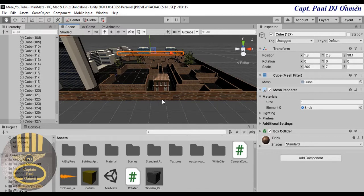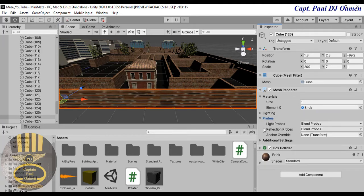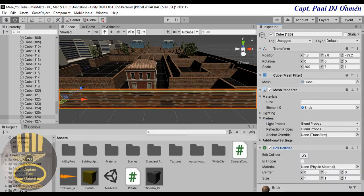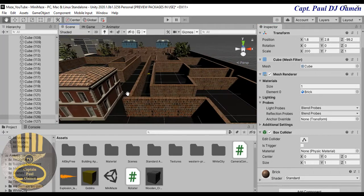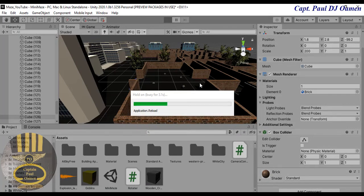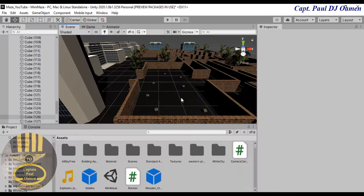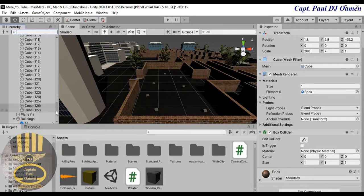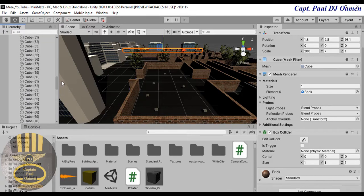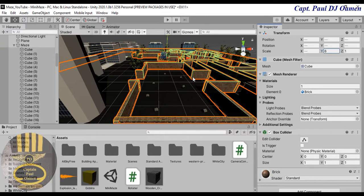You shouldn't be able to fall off anymore. Look at that — this is beautiful! You can always change the tiling to make it look more presentable. That is how you create your own maze game in Unity. Let's run it — look at that! The wall seems a bit high though, so I'll select them all again and reduce the height to about six.